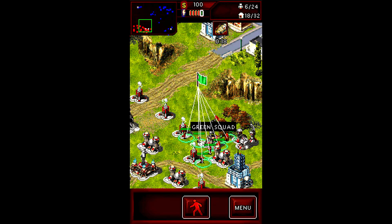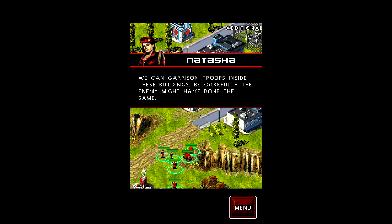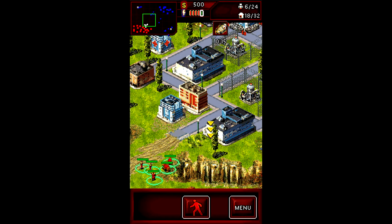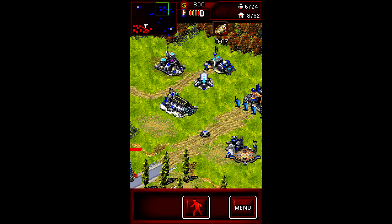Let's select the green squad here. It's just another cutscene. We can garrison troops inside these buildings — be careful, the enemy might have done the same. They have indeed. And there's stuff here, and they also have a refinery. Good to know. They're building up their base quite nicely here, which of course is something we don't want. You might just airstrike them, to be honest.